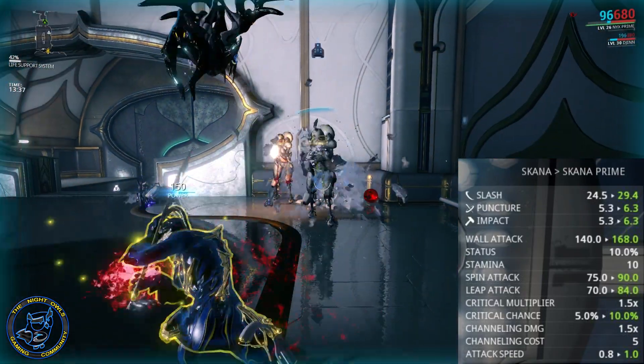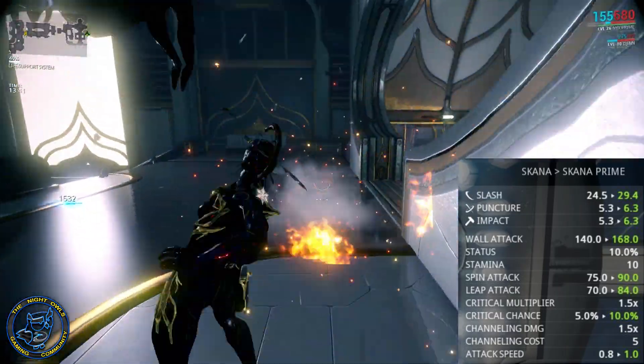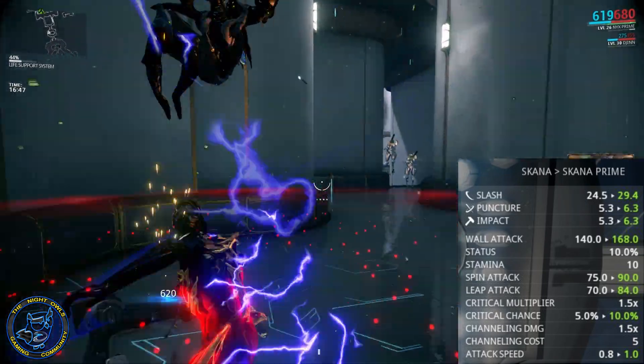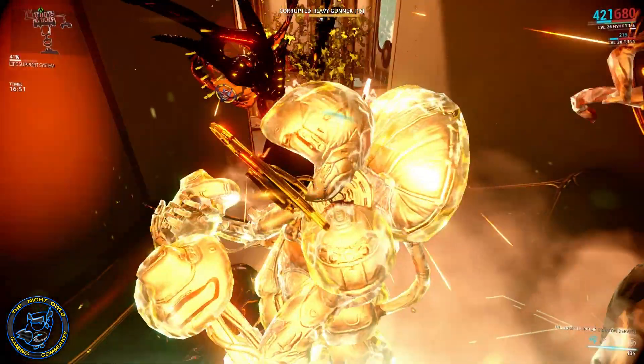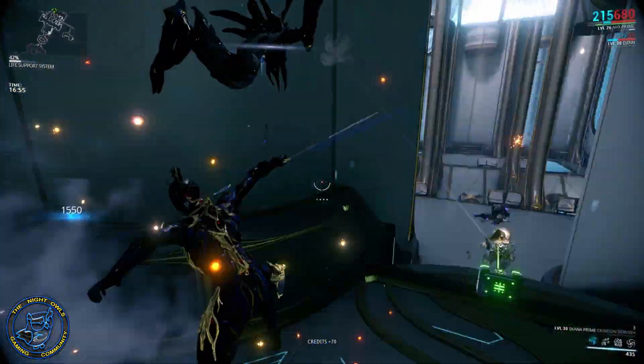which really doesn't make any difference anyway at 10 percent with only a 1.5x multiplier. The attack speed goes up to 1.0 from 0.8 — that is a big difference in terms of basic attack speed. But overall it's not too much different, which is why I'm saying you can put this build together on the regular Skana and it will still be a very good weapon.